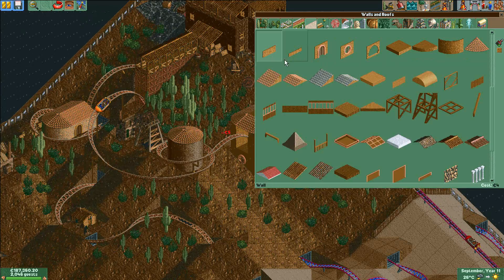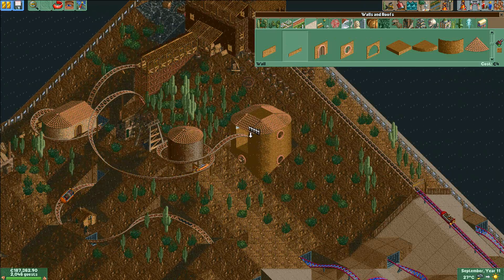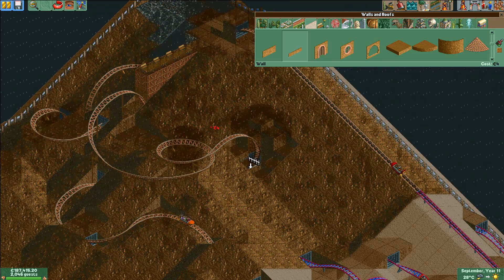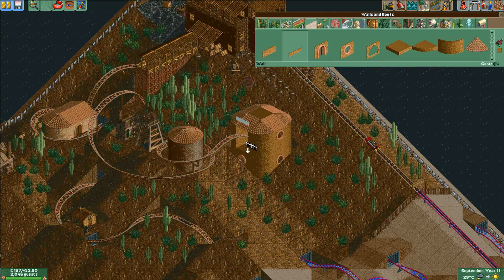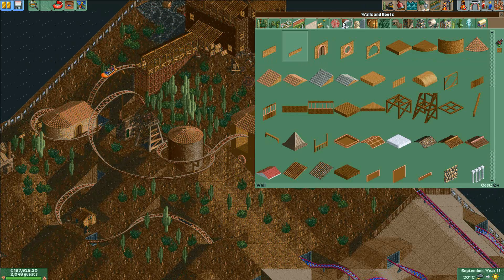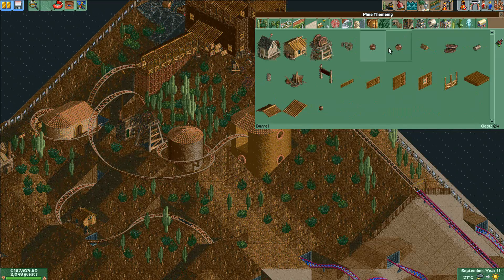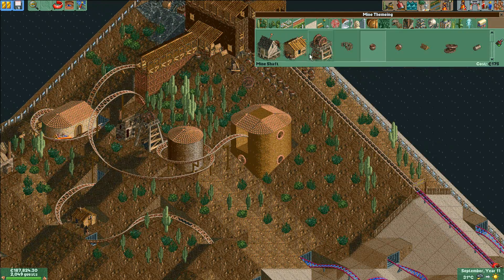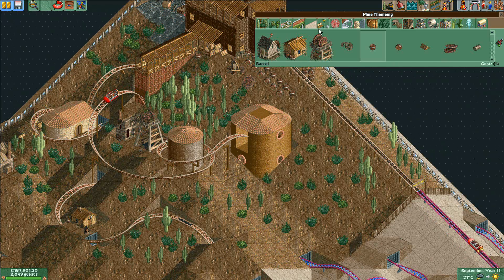But at least now it looks so much better than without any scenery. The other coasters intertwine much more with themselves so they already look better than this without scenery, but now this one is the prettiest with all the cacti and bushes and buildings and barrels.